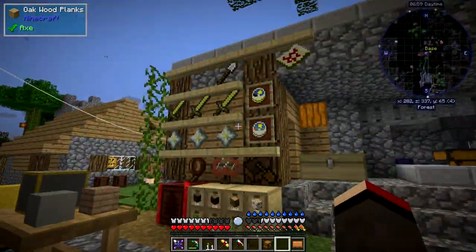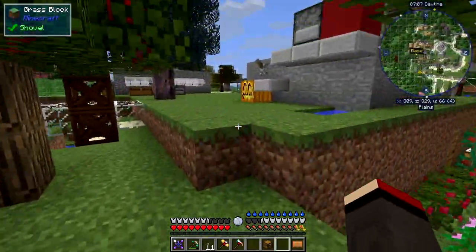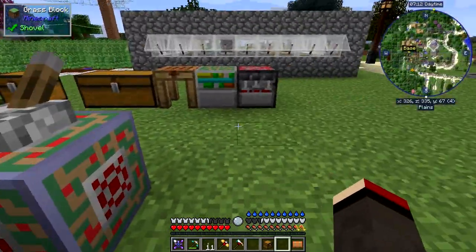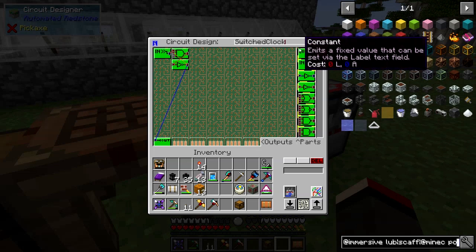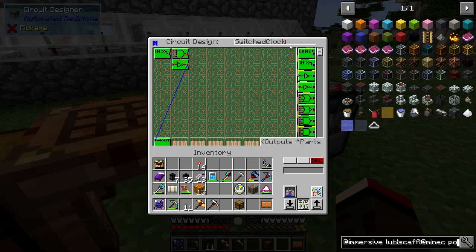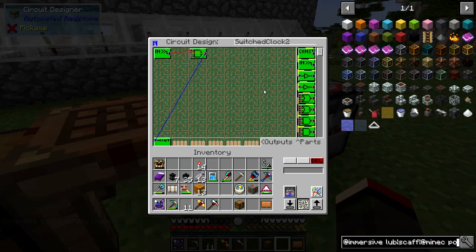I'm back at base again. What I wanted to show you — and I really should have done — is the switched circuit I built. This was the original switch circuit I created. I had an input going to an AND gate, and the output of the AND gate went to a NOR gate, which then fed back into the AND gate so you could turn it off. But there's actually a much easier design — the clock one was just a NOT gate looping back to itself. So I came up with this design instead using a NOR gate, which does it a bit easier.